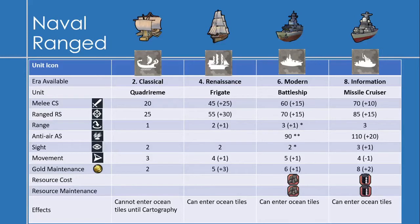Now on to the naval ranged units, starting with the Quadrireme, available in the Classical Era. It has a melee combat strength of 20 and a range strength of 25, with a range of just 1. It has a sight of 2, a movement of 3, and a gold maintenance of 2. Quadriremes cannot enter ocean tiles until you unlock Cartography.